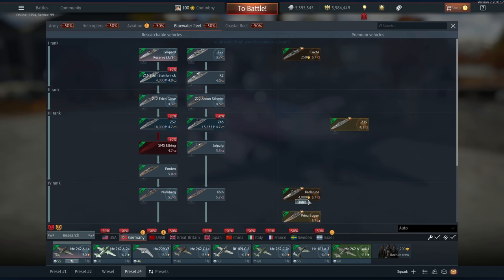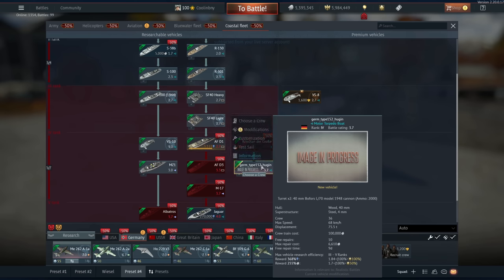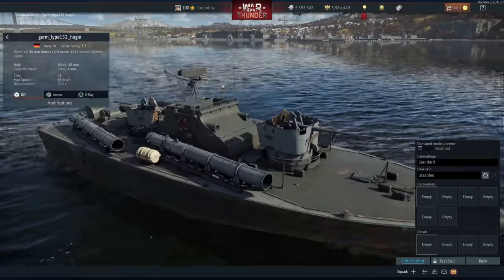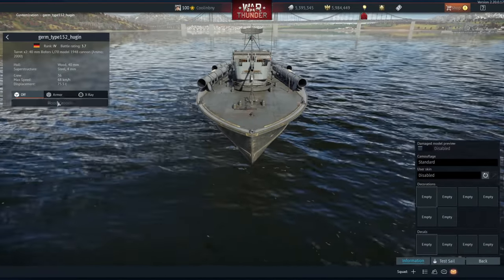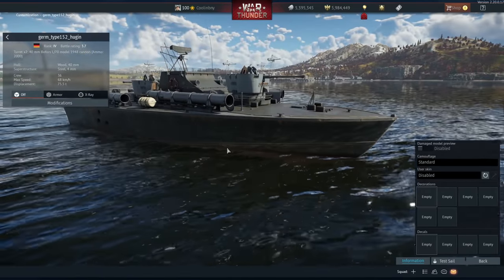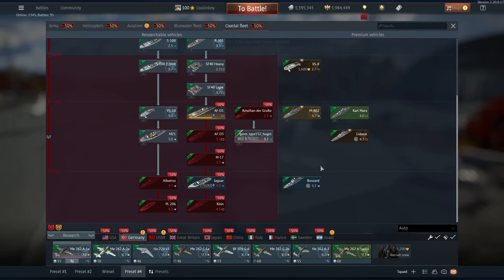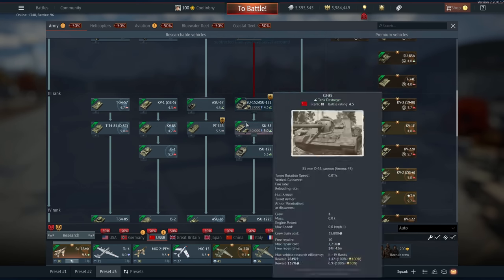There is also a coastal vehicle for Germany: the Type 152 Hugen. This is a post-World War II vehicle — a pretty interesting small boat. You can equip G7A torpedoes, which are good torpedoes. Whether or not it deserves its BR I'm not sure, but it's interesting enough for coastal players.